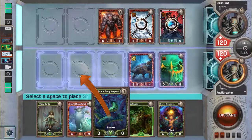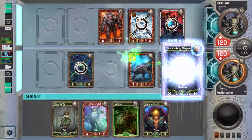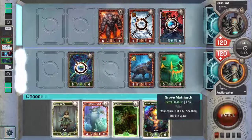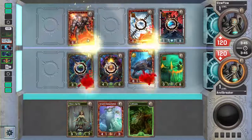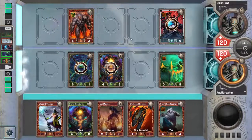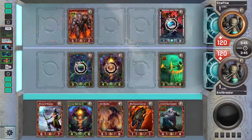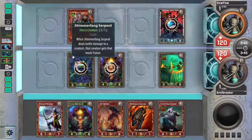If I get a really lucky placement on this Hammer Fang, I'd want to play the Shimmer Fang first. That way I have a chance to move it in front of the Shimmer Fang. Okay, so that just killed my Hammer Fang.